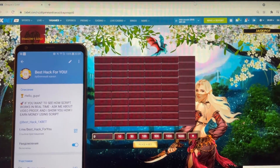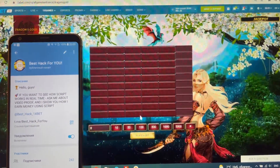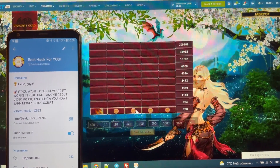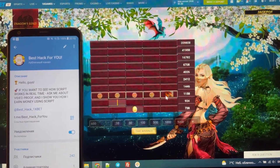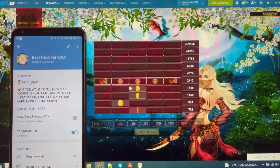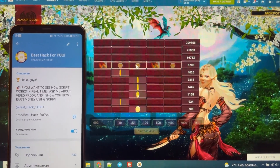Let's refresh the page and place a bet. This script shows us where the money is and where the dragons are, so you can see where the dragon is and where they are mining gold. Choose only money — only money.